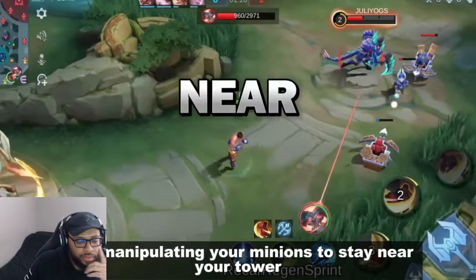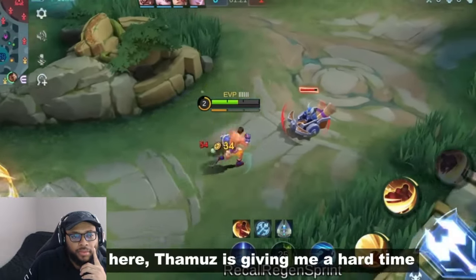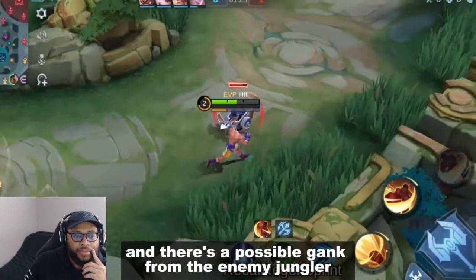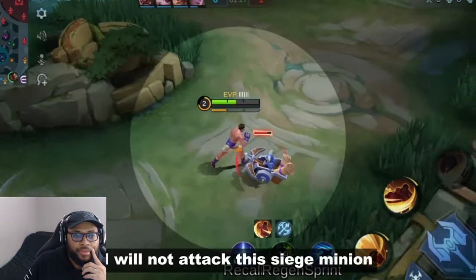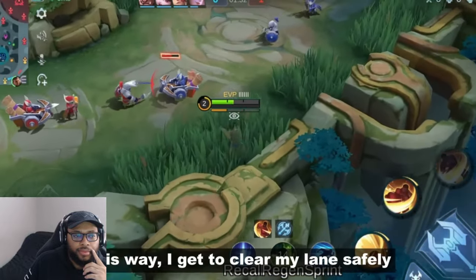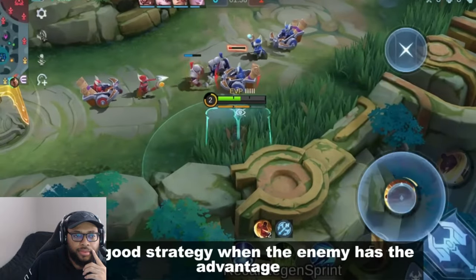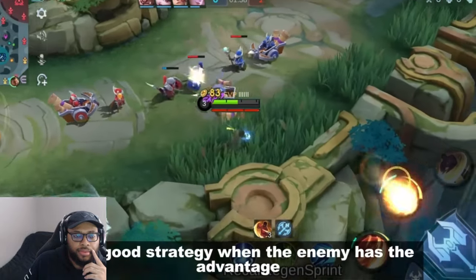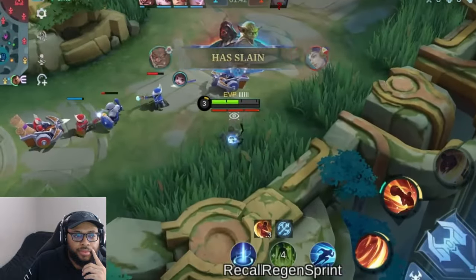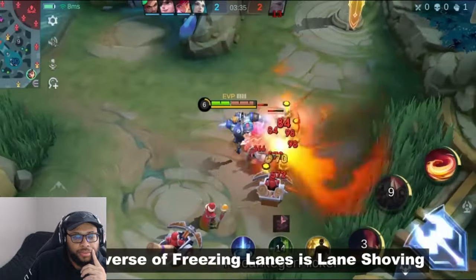Number three: freeze lane version two. Another way to freeze the lane is by manipulating your minions to stay near your own tower. Example: Tamus is giving me a hard time and I can't fight him head on, with a possible gank from the enemy jungler. To prevent that, I will not attack the siege minion while bringing it a bit closer to my tower. This way I get to clear my lane safely with my tower guarding me — a good strategy when the enemy has the advantage.